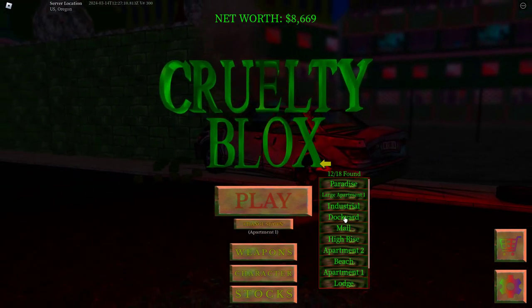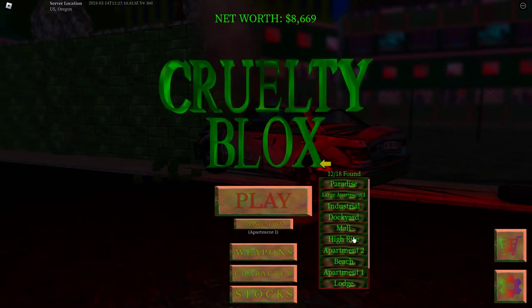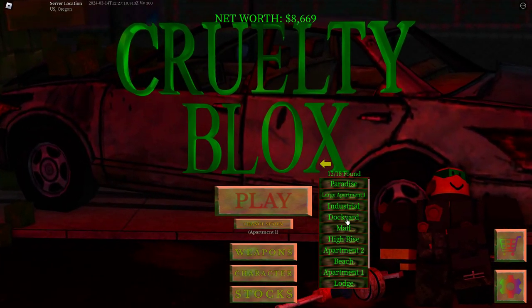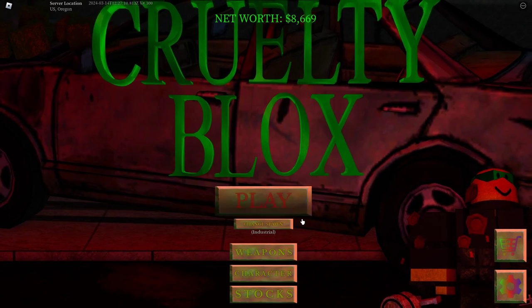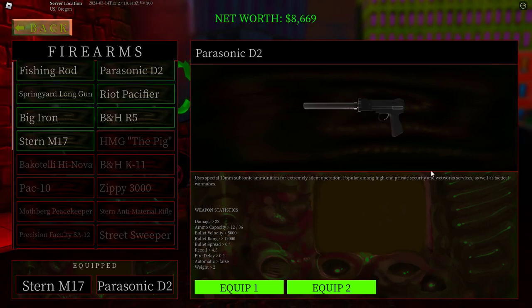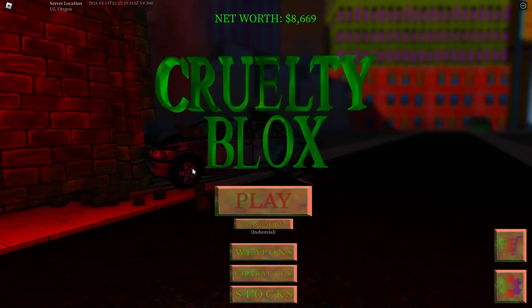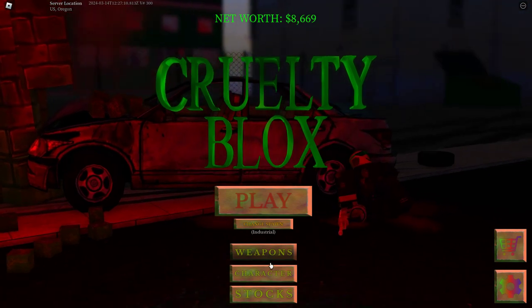It's a very powerful gun that gibs people so you can get organs more easily. You're going to want to spawn at either a mall or industrial — I'm going to go with industrial. This gun is the most recommended because it's silent and nobody can hear you, which means no ambushes.